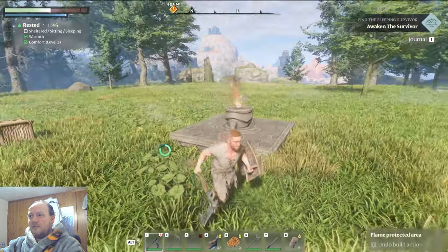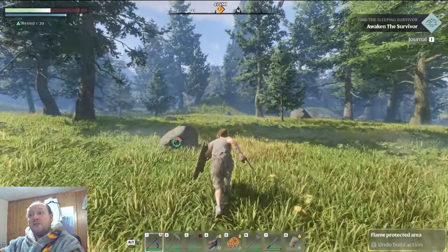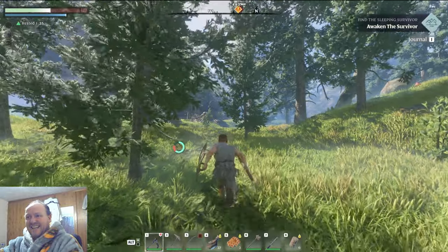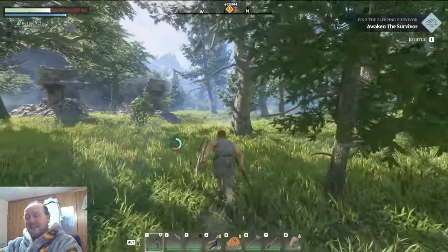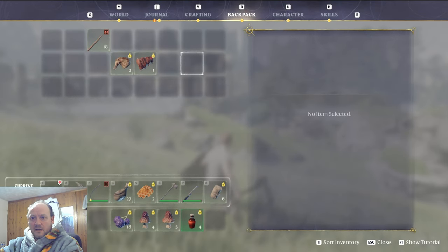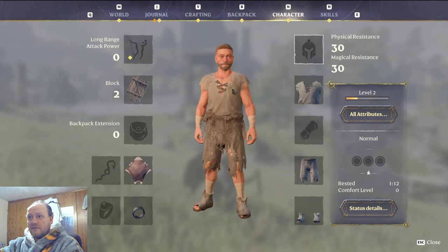If you die, press E to respawn and you're back at your base. That's what happens when you don't pay attention — you end up talking whilst you're fighting.